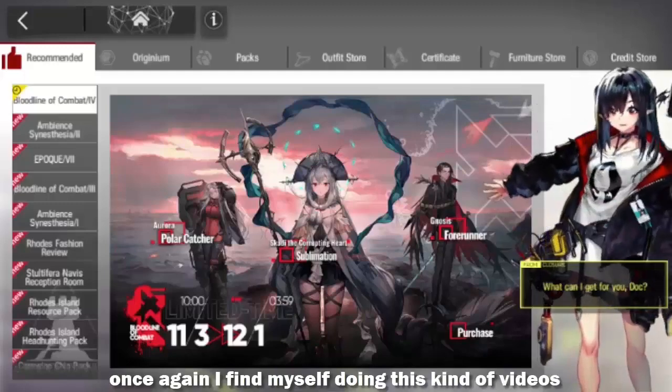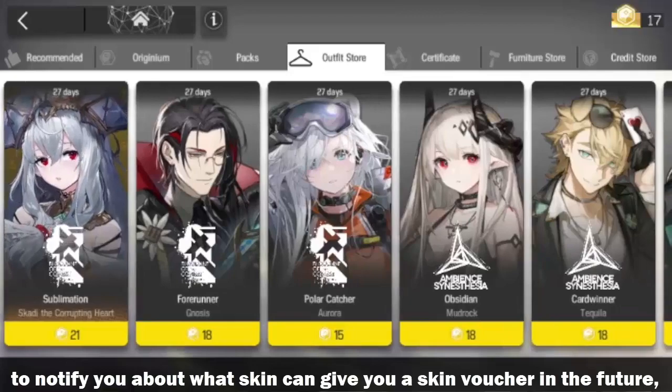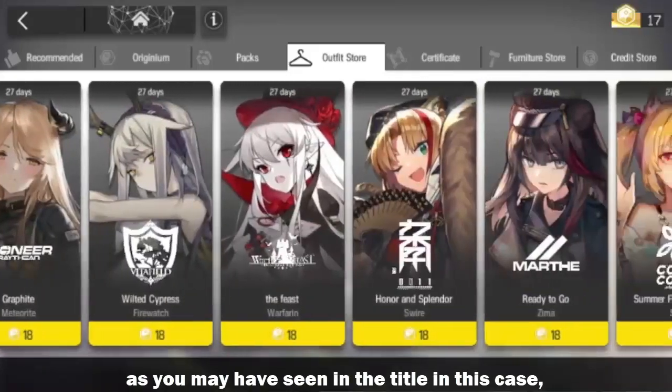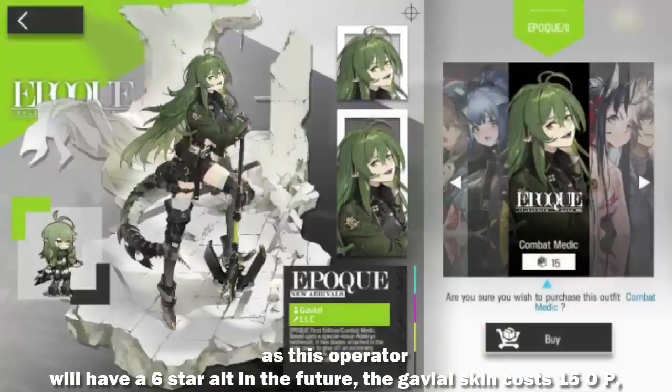Hello everyone, once again I find myself doing this kind of video to notify you about what skin can give you a skin voucher in the future. As you may have seen in the title, in this case the Gavial skin will give us a voucher in the future, as this operator will have a 6-star alt in the future.